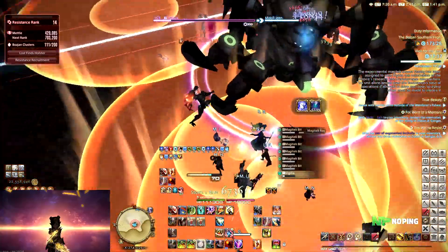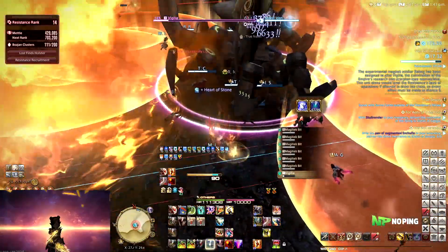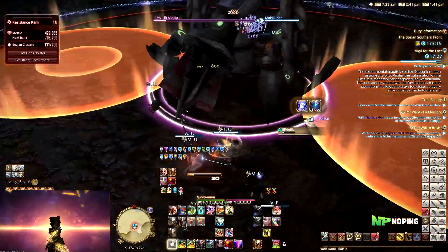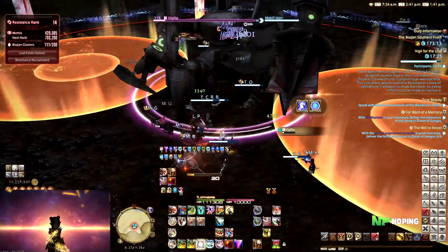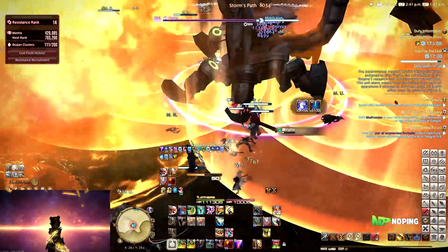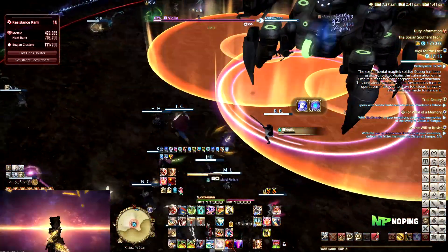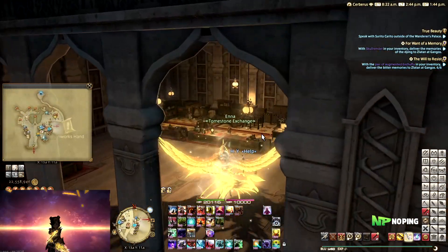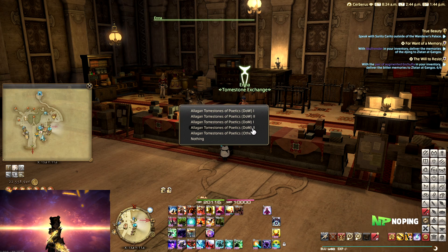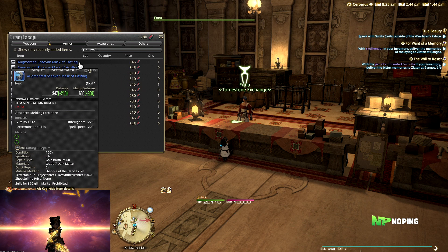We have our Blue Mage getting its level cap increased all the way to level 70, which means we get access to new skills, new fights, maybe a new title and a new mount as well, if they're going to do the same thing with the raiding achievements that they did for A Realm Reborn and Heavensward. We'll also need to prepare some gear for that. If you don't want to go for the best-in-slot mix of Tomestone and Raid gear, you can just go to Rolgor's Reach to this NPC right here and buy augmented Tomestone gear straight away. They changed it so that you don't have to buy normal Tomestone gear plus an upgrade item and then go to another NPC to augment it — you can just buy the augmented pieces straight away.